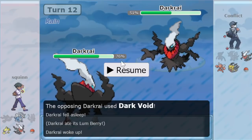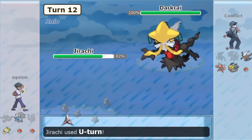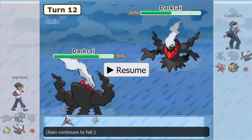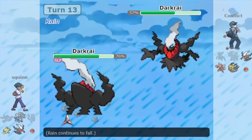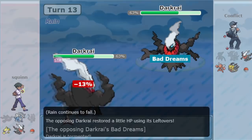By offsetting passive damage with Lefties, he might put himself out of range for revenge killing attempts. Anyway, speed tie time — and Conflict wins the second one and hits the second Void, which is probably fair. We don't know if the Mewtwo was Lum or not. It didn't get a chance to show Expert Belt damage, so that's also possible. Dual Lum on Rayquaza and Mewtwo would be pretty awesome to see. Conflict plays it safe and doesn't Focus Blast — Dialga comes in to a Thunder.